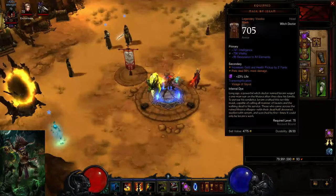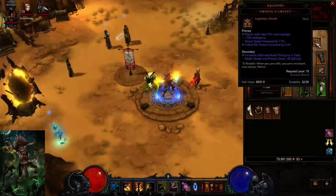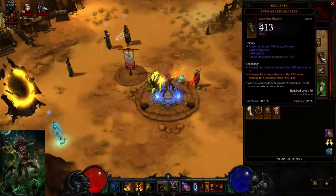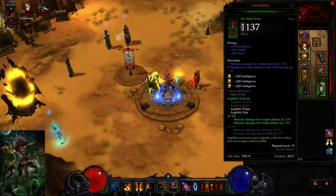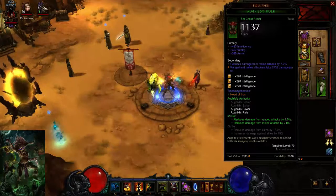You need a Mask of Jeram Helm — this helm is crucial for any pet build. You would want an Amulet with Poison Damage, Int, Crit Chance, Attack Speed, or Crit Damage depending on your build. You want a Bracer with Poison Damage, Int, Vit, and Crit Chance. You would want a Chest that has Int, Vit, Armor or All Resist depending on your gear, and 3 sockets.